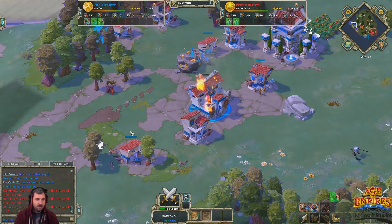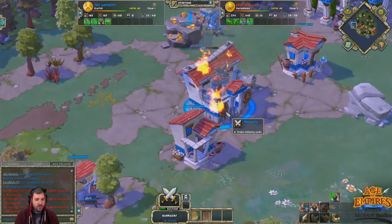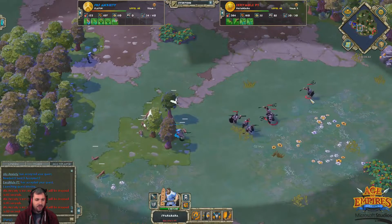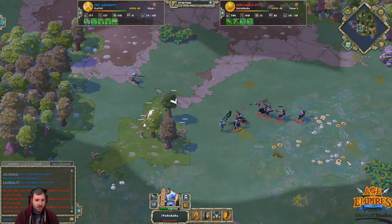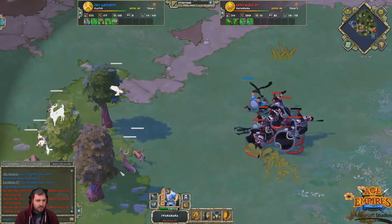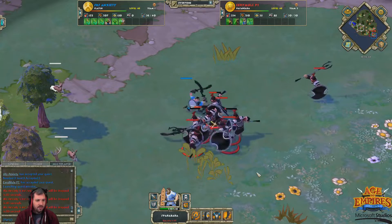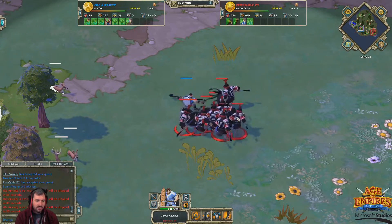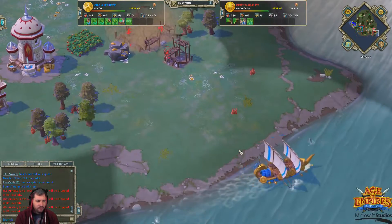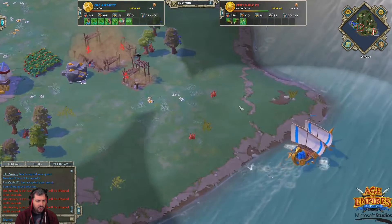Erie Mill lost two Sparrow Barra and was able to hurt the Barracks pretty bad, made Anxiety move some villagers around, but no real economic loss. Let's get a quick villager count: 26 for Anxiety, 22 for Erie Mill — Anxiety's got the slight edge without a second TC. But Erie Mill's second TC is just about complete before Anxiety has even begun gathering stone. That villager differential is because of the fishing boats — he's got five already out. Here is the Trireme starting to hit these villagers on the wood line.